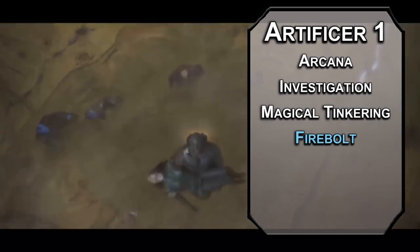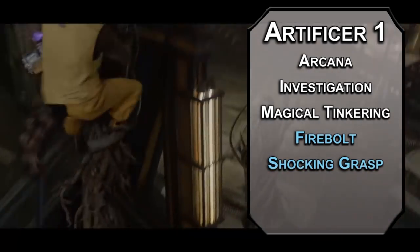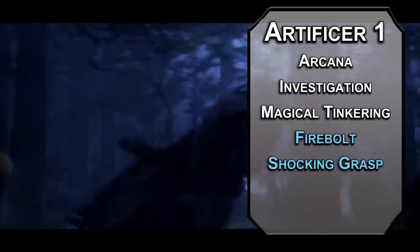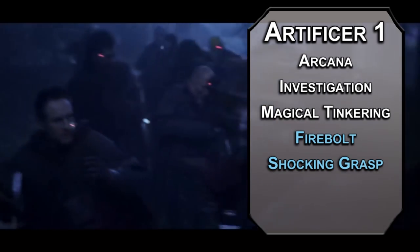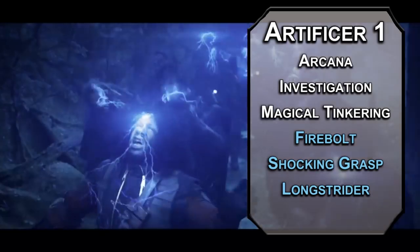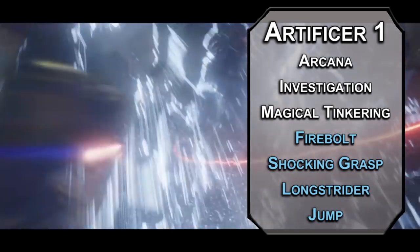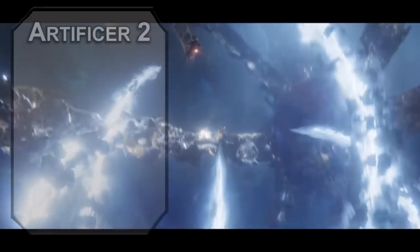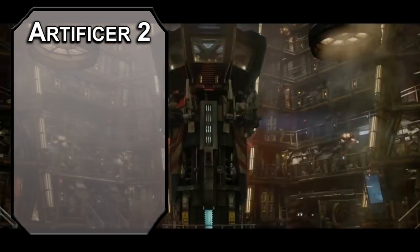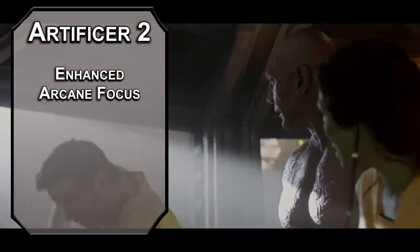Firebolt is a ranged spell attack that deals 1d10 fire damage for a little fun laser blast. Shocking Grasp is a melee spell attack that deals 1d8 lightning damage and prevents the target from taking reactions, so you can tase Taserface in his Taserface. But you're not a regular raccoon — you're barely a raccoon at all anymore. There's nothing like you but you. Get a little modification with Longstrider for 10 extra feet of movement speed for an hour, and Jump to triple your jump distance for a minute.